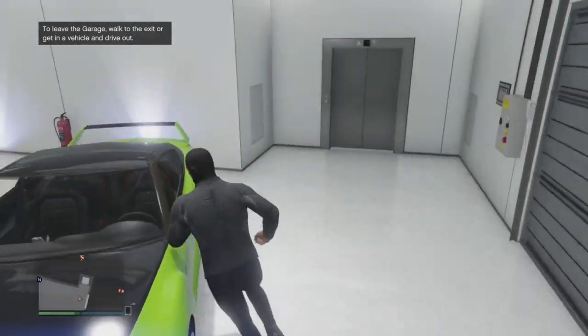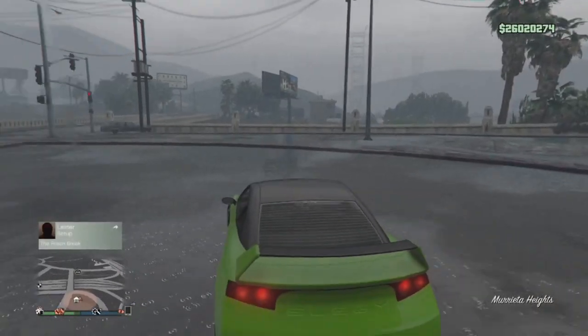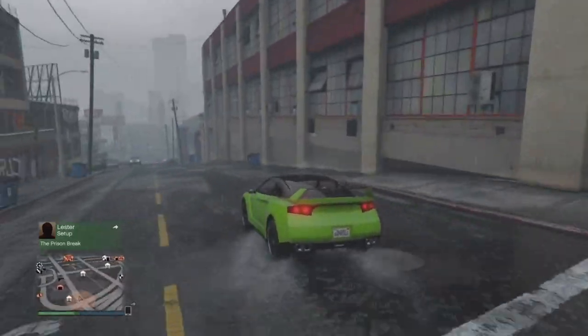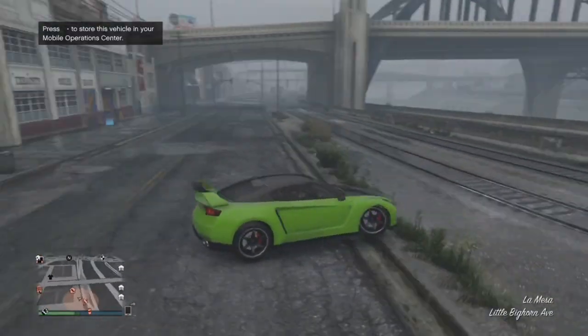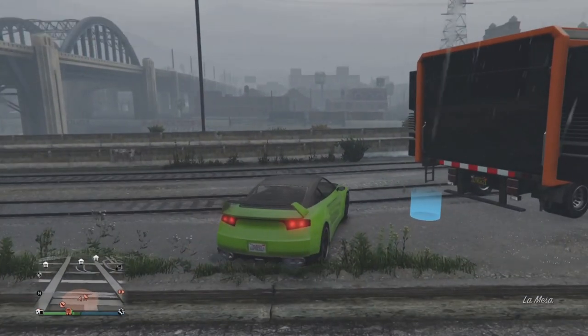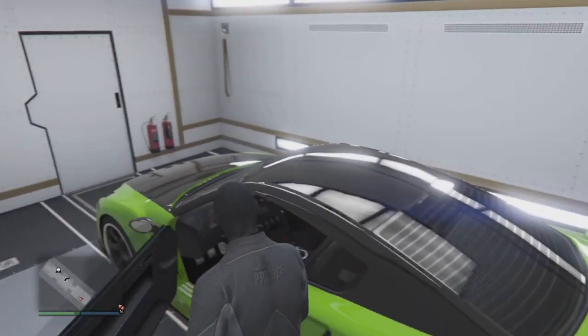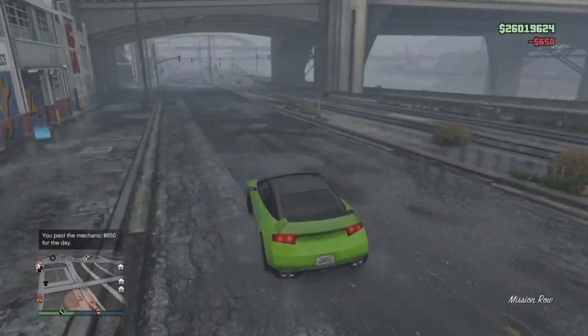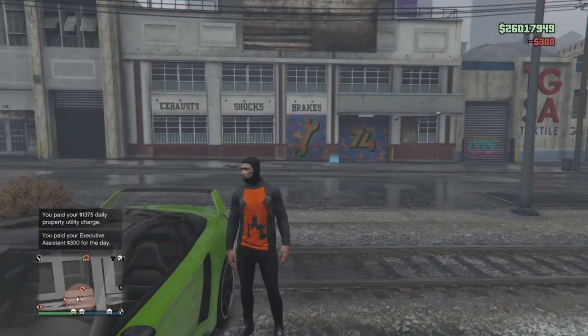To start off, drive one of the Elegies you're going to dupe out of the garage and drive over to the MOC, which I have parked right near my auto shop. Hit right on the d-pad to drive the car into the back of the MOC. Once it's stored in there, hop back in and drive the car out of the MOC, then just move it out of the way so it's not going to be blocking the back of the MOC or the auto shop garage.